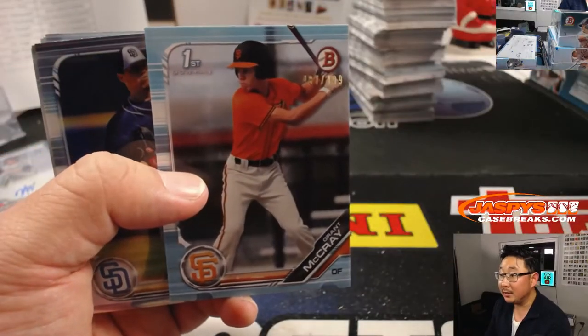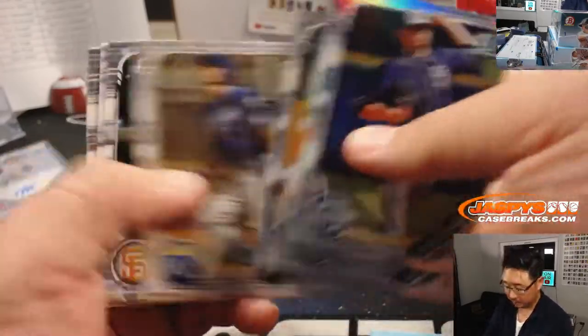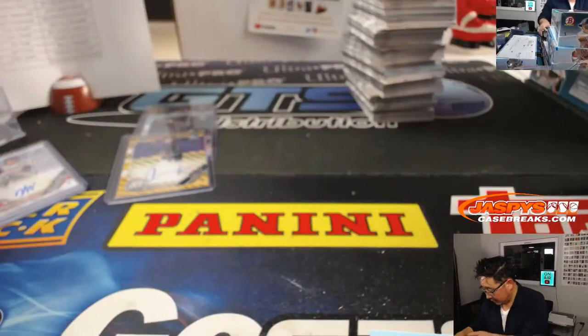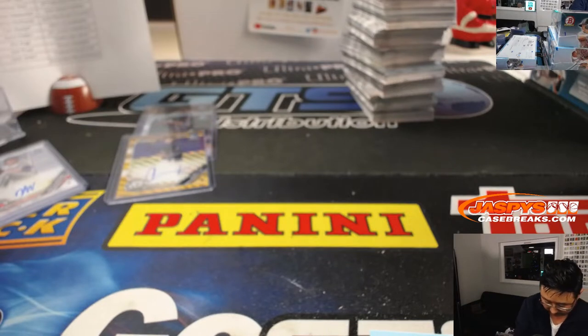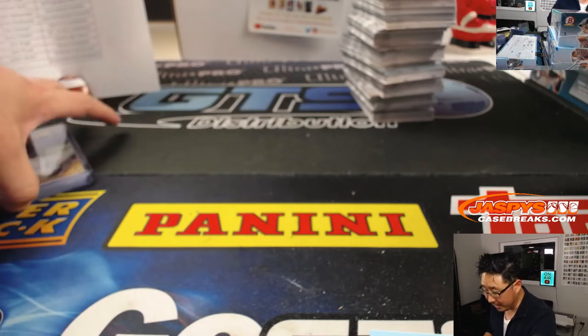There's Grant McRae to 499 paper. And that's another box right there. There will be an autograph recap at the end.